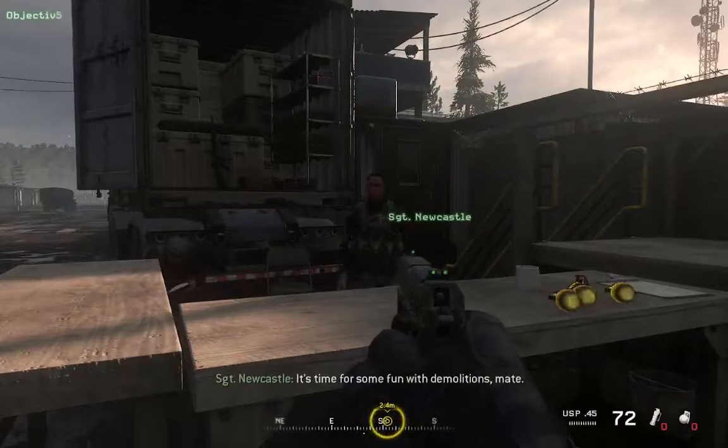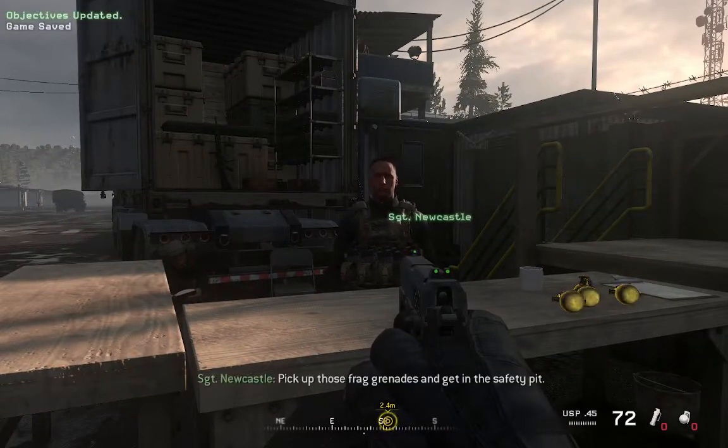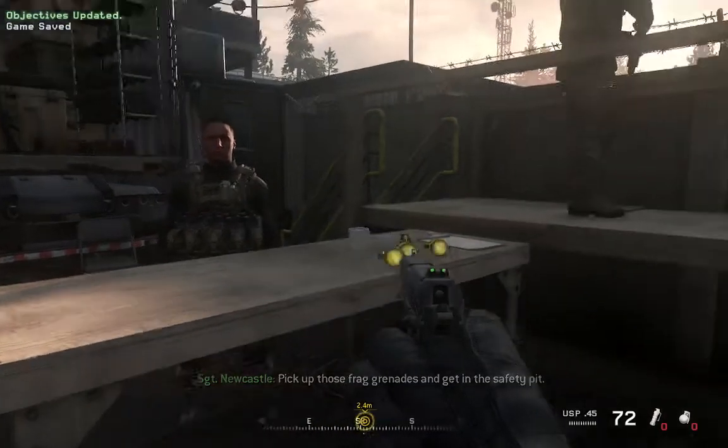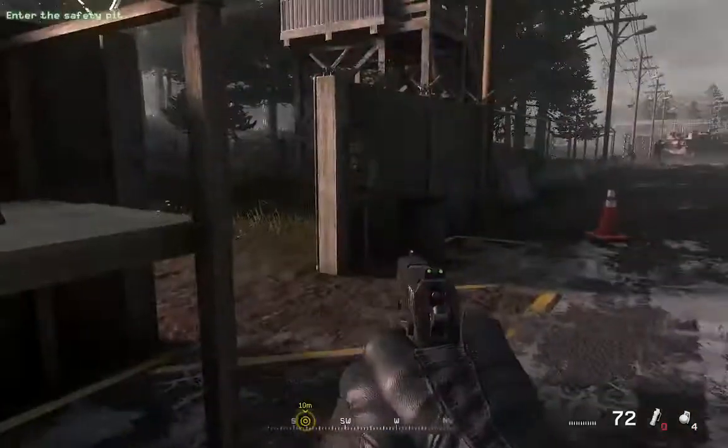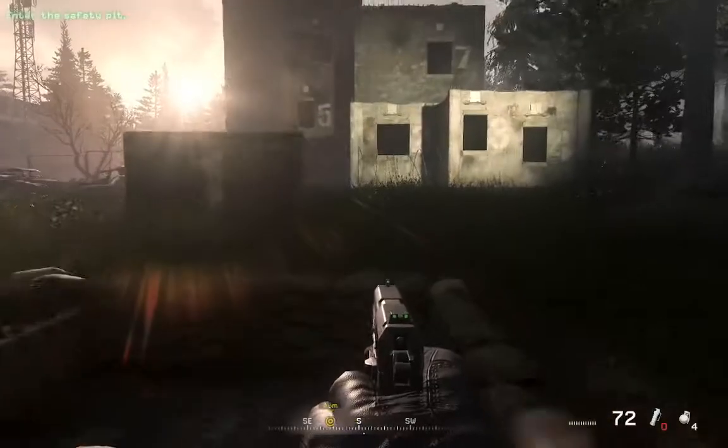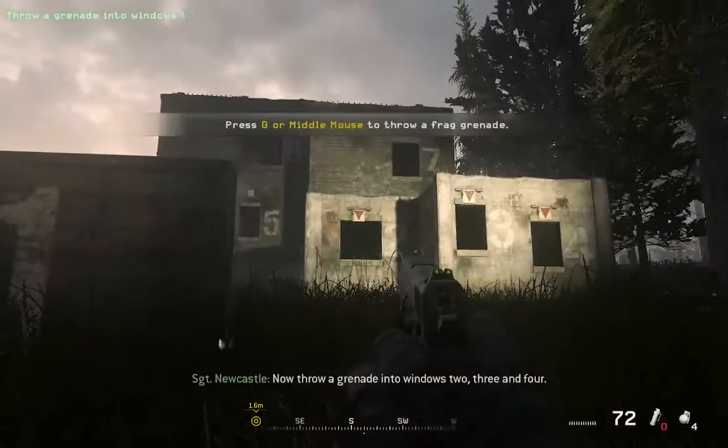It's time for some fun with demolitions, mate. Pick up those frag grenades and get in the safety pit. Now throw a grenade into windows two, three, and four.